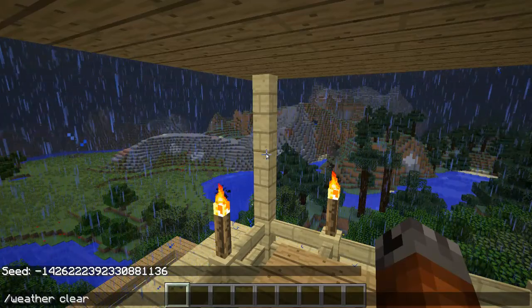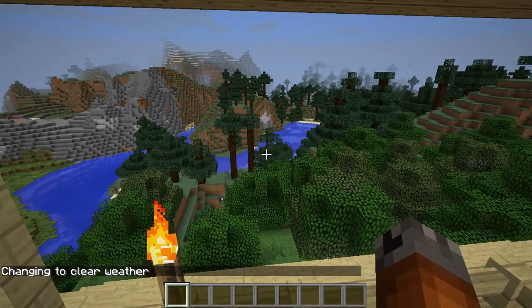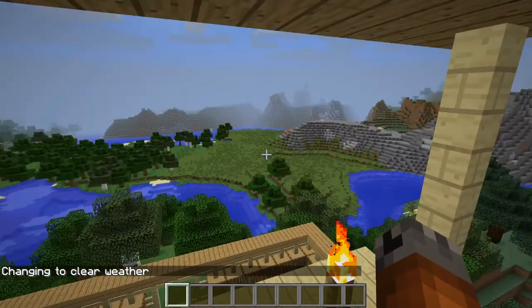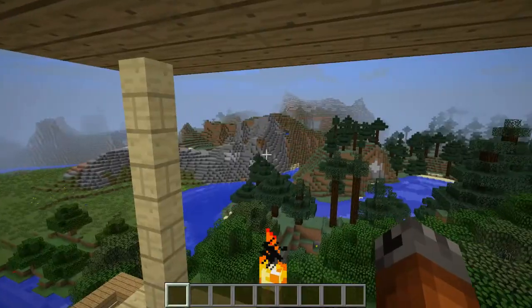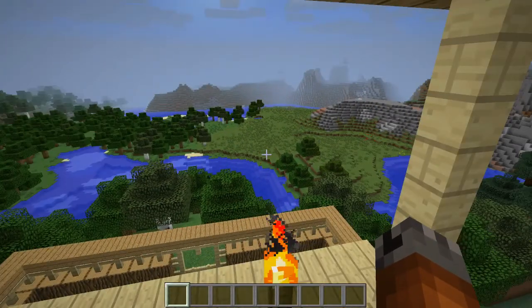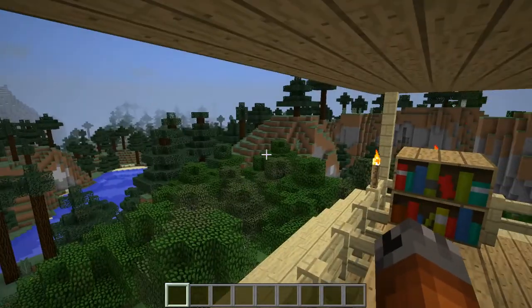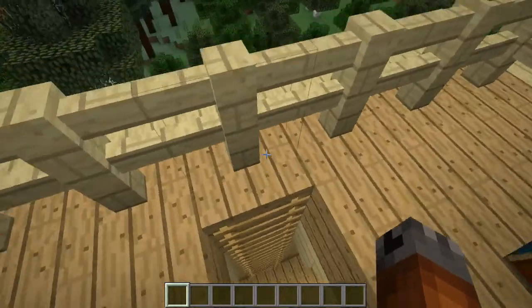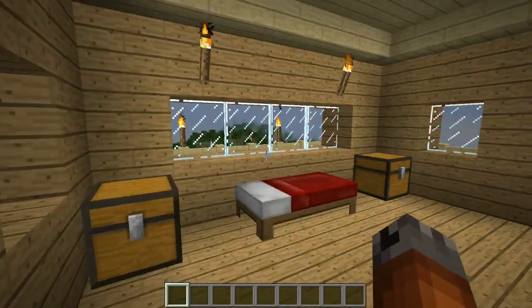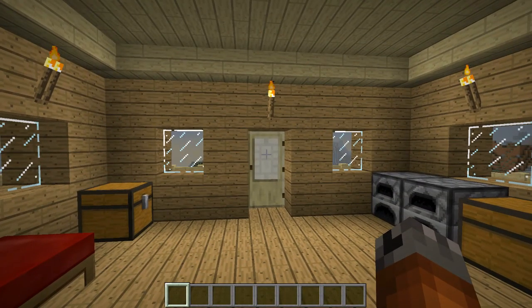Weather clear — yeah, there we go. This is actually just a random seed I started up without specifying one, but it's a nice little world. In the spawn area you've got several different biomes — I haven't explored so I don't know what else is here, but it's a pretty area and you spawn right there. I think it'd be a fun world to explore. So there you have it — the elevated house. Faleron, if you watch this, give it a go. Thanks for watching — see you in the next one, goodbye.